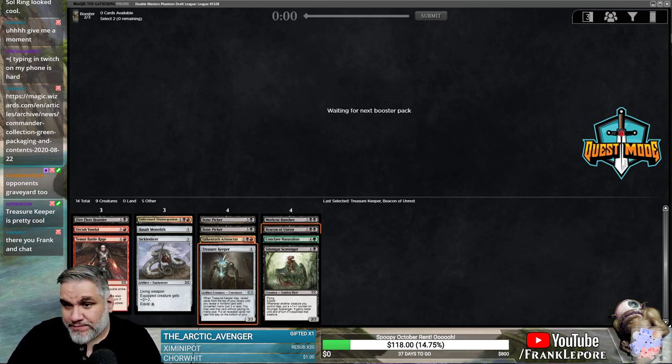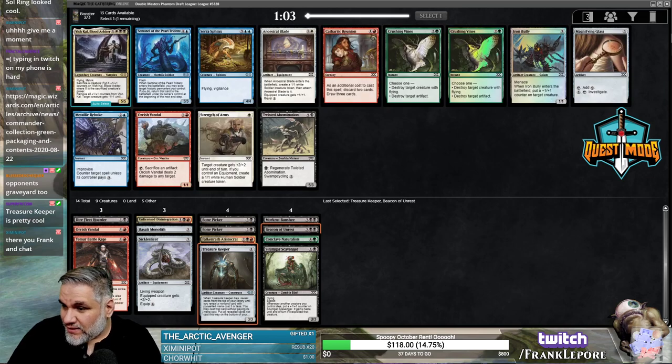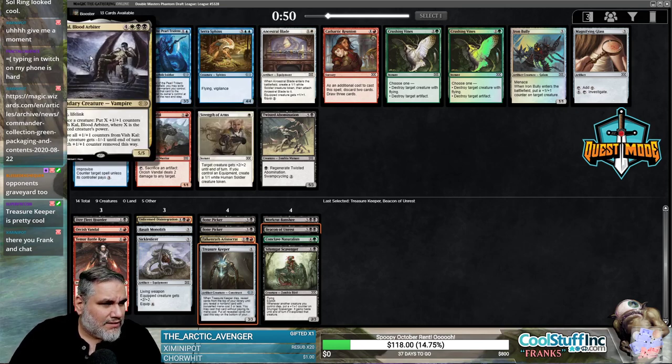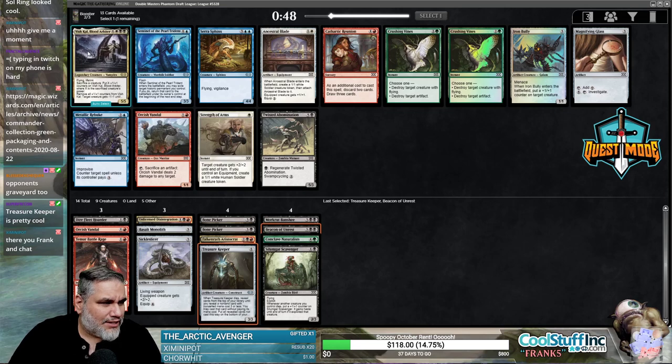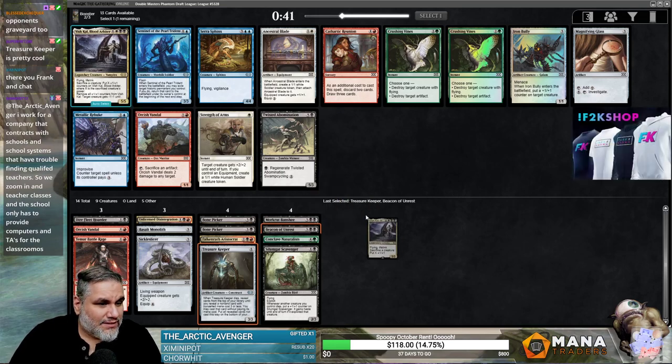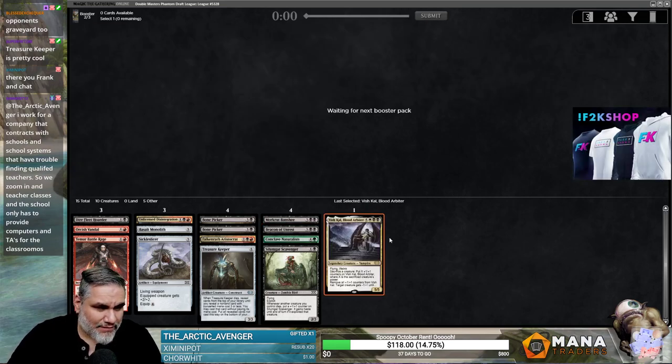Commander Collection Green — interesting. So this is just a reprint of Freyalise, not a new one. A second Serra Sphinx and Vishkal? Five-five Flying Lifelink. I think it's just Vishkal and we're just splashing it again off of whatever we're splashing with. That seems pretty good — it's a five-five Flying Lifelinker for seven, and black is one of our main colors.